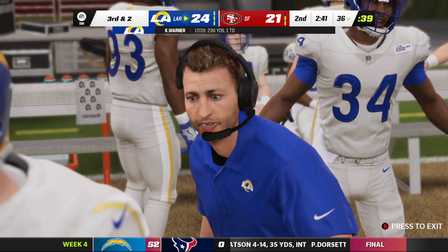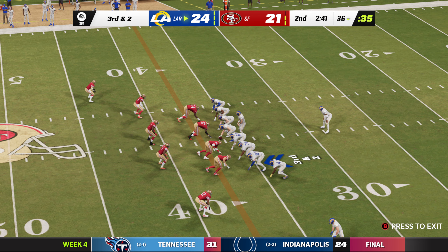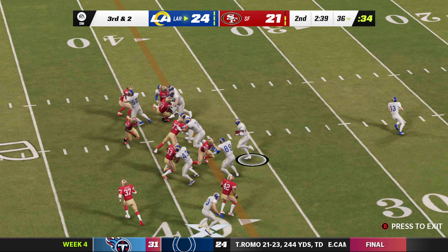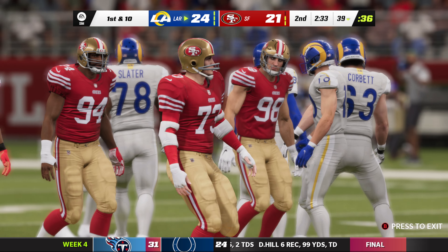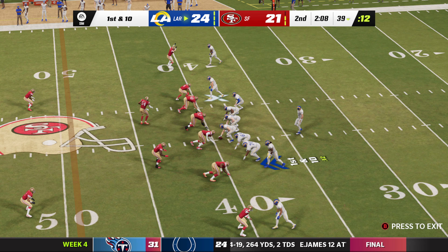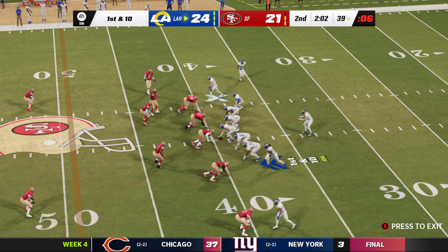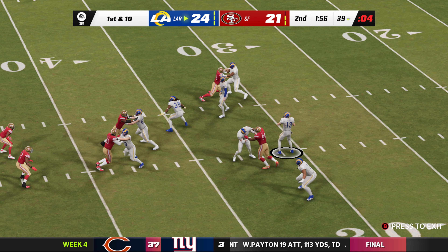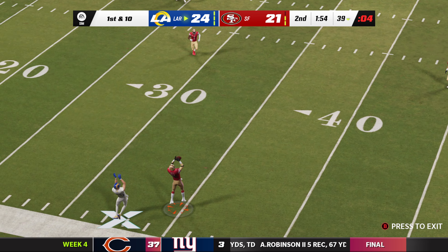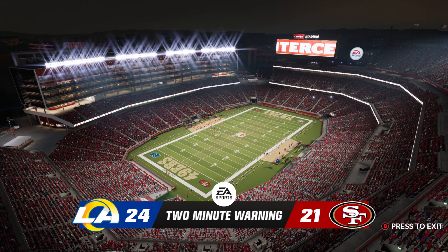As a former defender, I'm not enjoying this at all. Both teams are just trading haymakers — let's see if anyone slips up first. The Rams convert on third and two for a first down. But then Warner tries to find Kupp — it's intercepted! Picked off by Darren Hall, who takes it across midfield down to the 48-yard line.